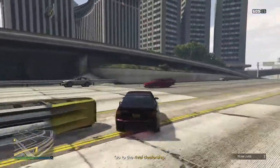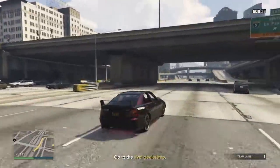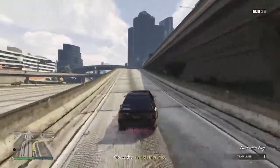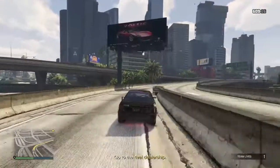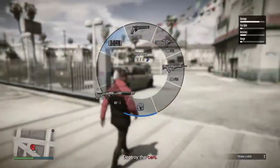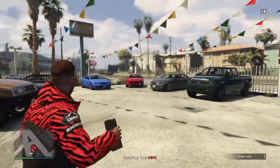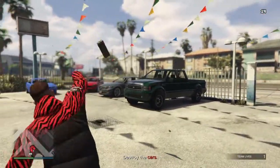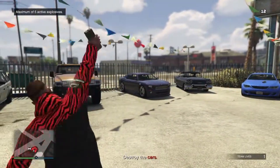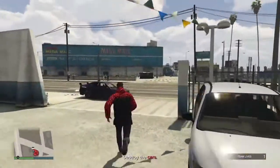All you want to do is go to the rival dealership, and once you've gone there, just blow up the cars like I've told you. I'm here at the rival dealership - just blow up the cars like it said at the start. Go along with the mission and blow up these cars. The twist after this is you don't want to go finish the mission and go to Simeon straight after - you want to go somewhere else which is going to help you get more money.